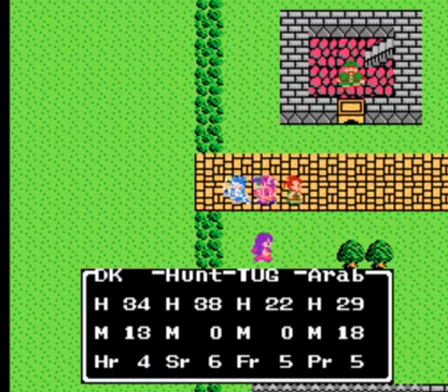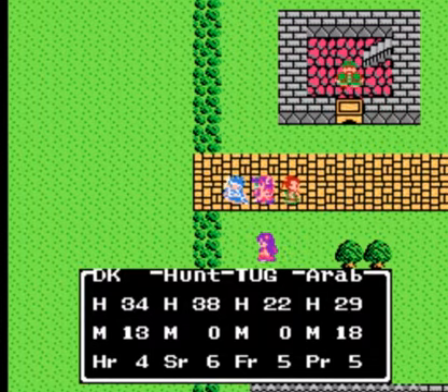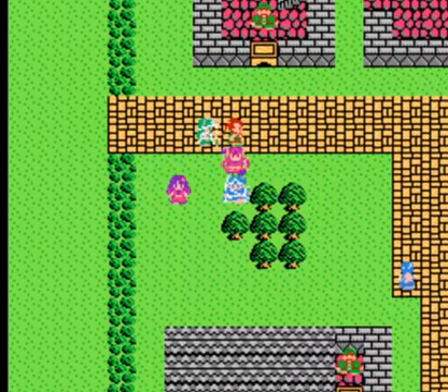Hey guys, and welcome back to another episode of Let's Play Dragon Warrior 3 with the Earthbound Crew! When we last left off, we went through the Tower of Najima and finally got everything we need in there, including the Thief's Key. Then we went back to Aliahan and talked to a couple of people. In the village of Reeve, which we're in right now, we got the magic ball that we need to advance. So that is our next goal, to find the magic ball in this area.